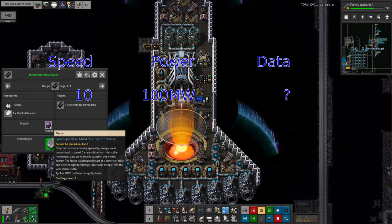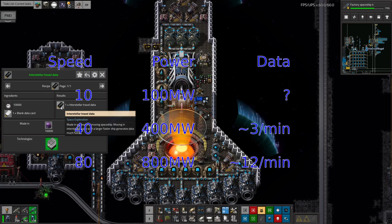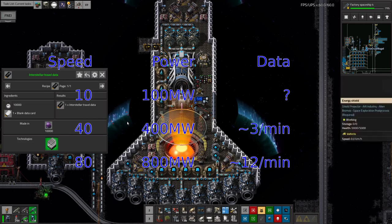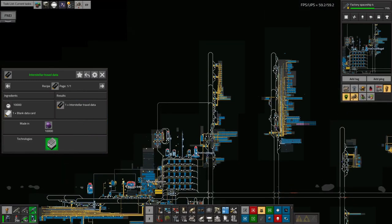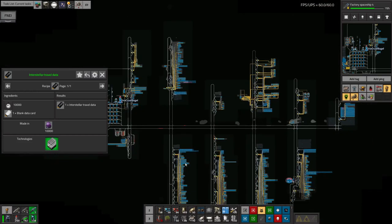I picked the speed up a little, but was producing the interstellar travel data so slowly it was more or less unmeasurable. At a speed of 40 we started using 400 megawatts - a straight linear increase, quadruple the speed, quadruple the power. At that point we could see data trickling through at about 3 per minute. I then moved up to probably 80 speed, and at that point we were producing about 12 per minute. So double the speed, four times the data - seems about right.